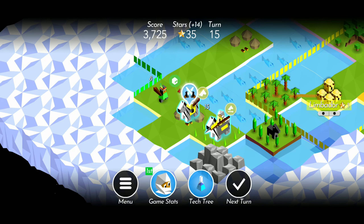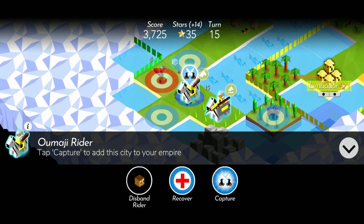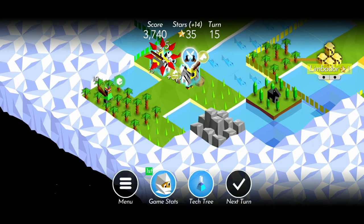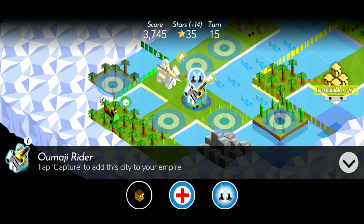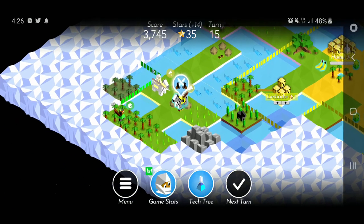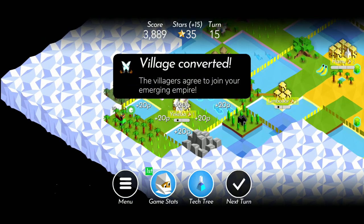Enemy units will hinder your movement distance. If you've ever wondered why you can't move a rider very far, even though you're using groves, it could be because there's an enemy unit blocking your movement. In this example, my Omaji rider is blocked by a Kiku warrior and can only move one tile, but once that warrior is dead, my rider is free to move two tiles since it's not being blocked. Enemy units will stop you right in your tracks.